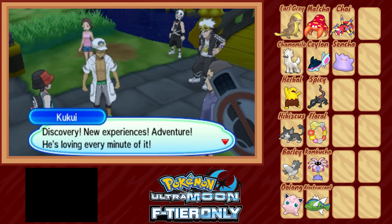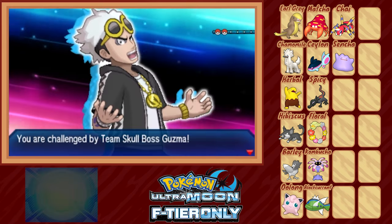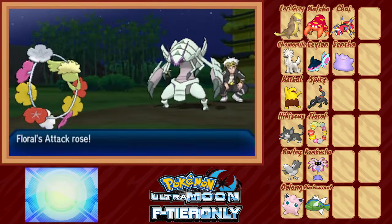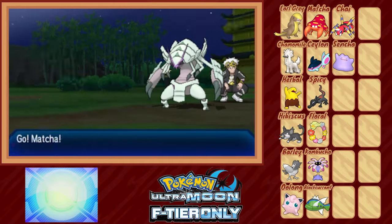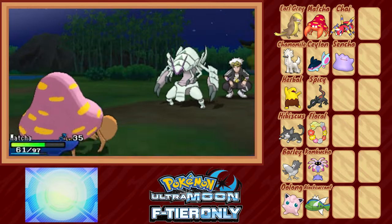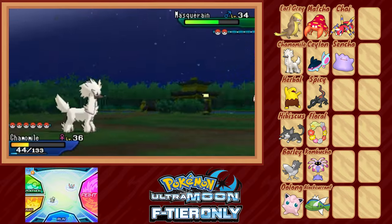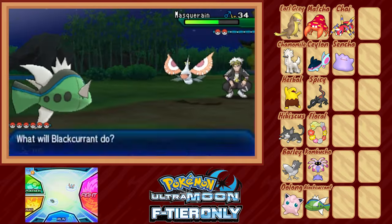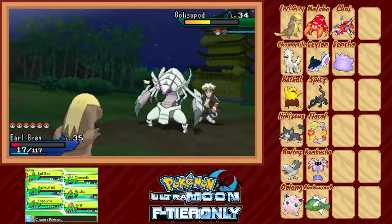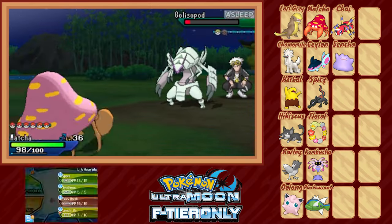We rush back down the mountain to find the Professor ready to brawl with Team Skull's head boss Guzma — of course the Professor volunteers me instead. Guzma's lead Golisopod has massive attack and defense, so we lead with Floral and try to confuse it, though that never really works out. We get a free switch to Macha thanks to her Dry Skin eating up Golisopod's Razor Shell, then use Spore to put the monster to sleep and avoid Sucker Punch damage. After two Leech Lives Golisopod takes half damage, then forces a switch-out via Emergency Exit. Against Masquerain we switch to Chamomile for the Air Slash, get a decent Headbutt off, but Bug Buzz forces a switch. Black Currant comes in, drops to five HP, and immediately switches out. Earl Grey takes two hits and KOs Masquerain with Fire Punch. For Golisopod's return, we cycle Kombucha to absorb the hit and switch Macha back in for free, put the monster to sleep again, and KO with Leech Life.